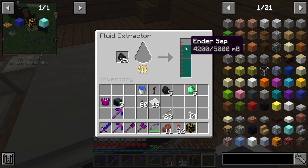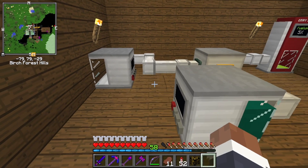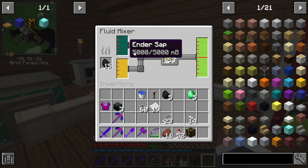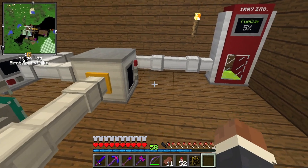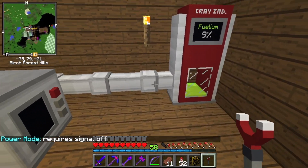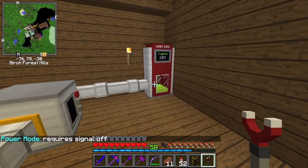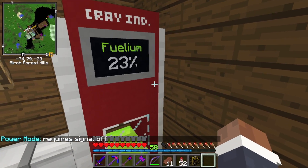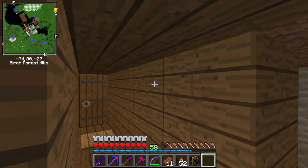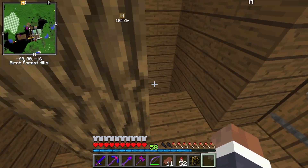Luckily we have the Enderman farm — ender sap. And this one I assume is blaze sap, blaze juice. In theory this should be on, but it's not. There it goes. So this creates felium, and I can eventually move this somewhere and put it outside. I have crafted one of the vehicles — I'll take you to it now.